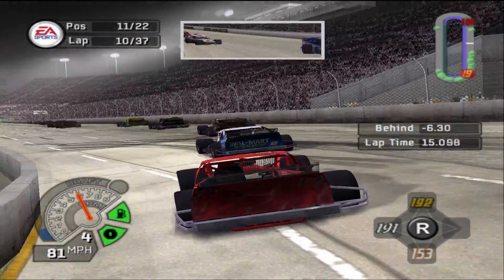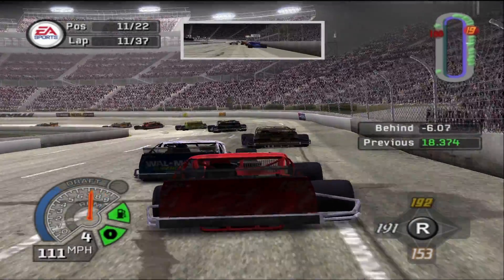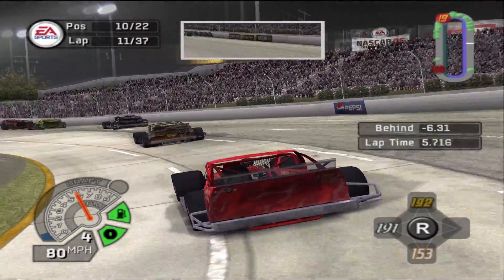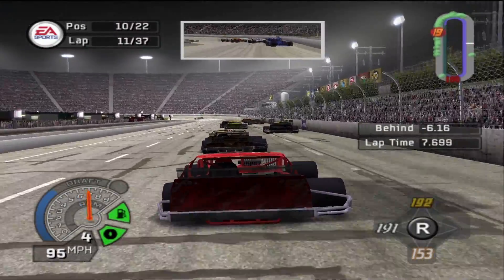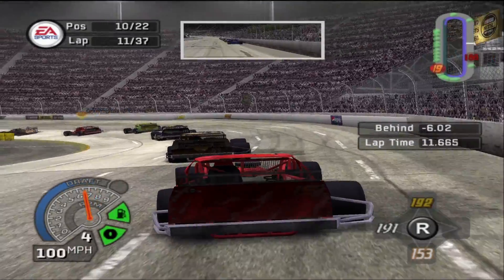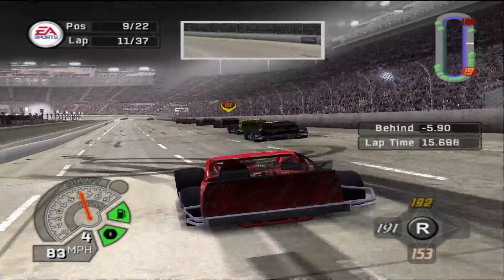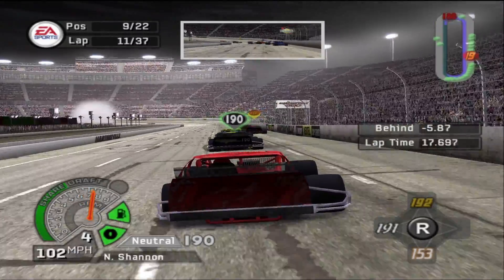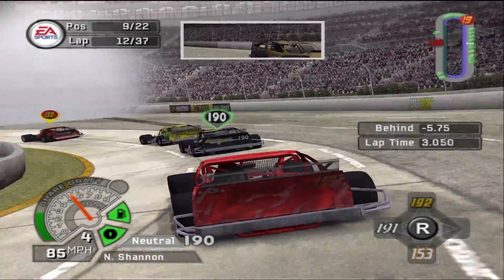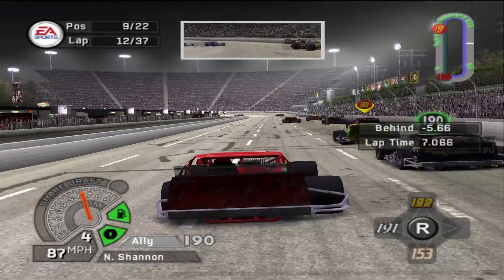He's going to try and pass us. We made quick work of him, so that's good. Shouldn't have to worry about him anymore — we just left him six seconds ahead. We're in the top ten. The Walmart car got super loose there and just lost it. A little contact — we're flying. Making gains, we're up to ninth. Been inside the top ten.